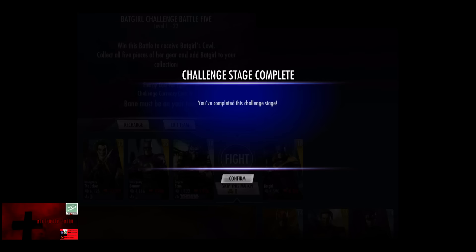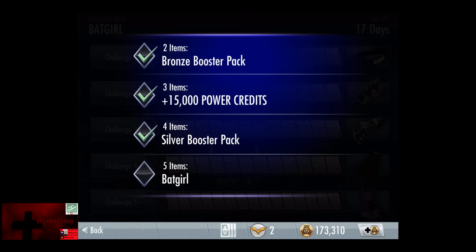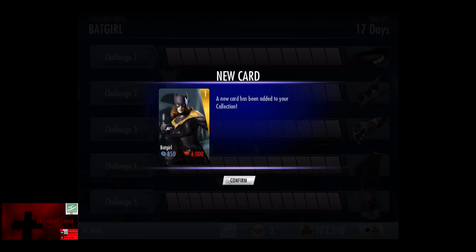You've completed the Challenge Stage and have now unlocked Batgirl. A new card has been added to your collection: 850 damage, 1,000 health.